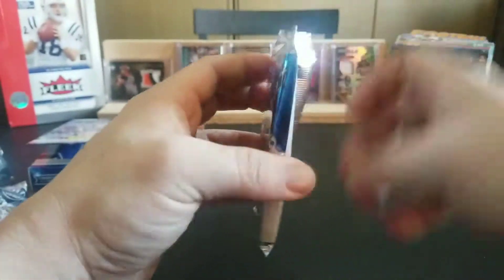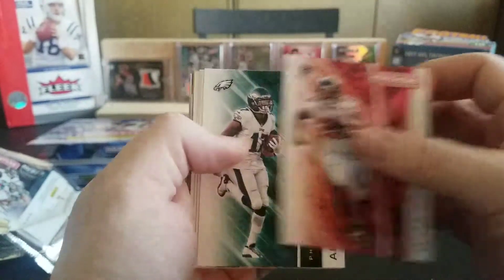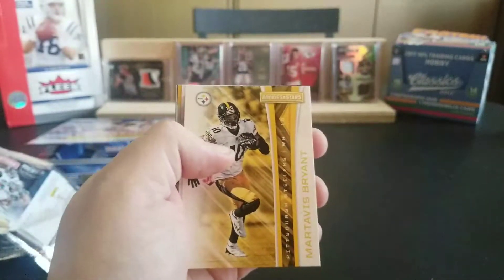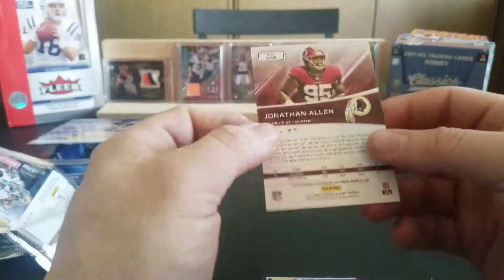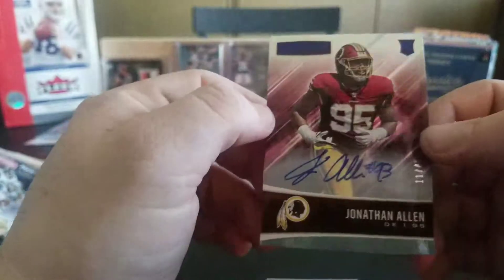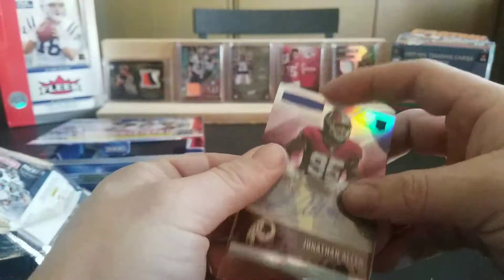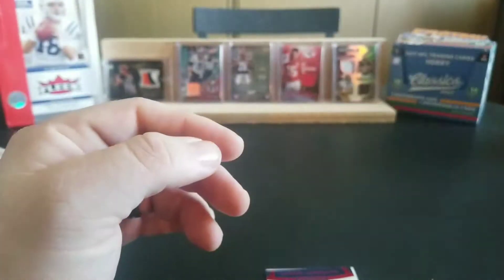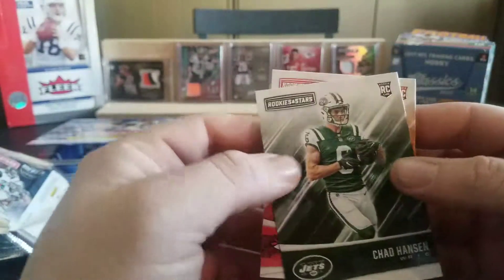Alright, so this is our last pack which should have our autograph in it hopefully. I'm hoping for an auto and no points — we don't want any points. We got Tevin Coleman, Alshon Jeffrey, Amari Cooper, Marquise Lee, Martavis Bryant. And looks like our autograph is going to be Jonathan Allen — very nice. Number 11 out of 49. Then we have an Antonio Brown action-packed insert, Dak Prescott Standing Ovation, Jake Butt rookie and a Chad Hansen rookie.